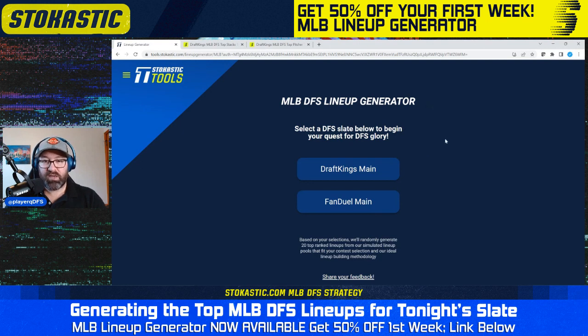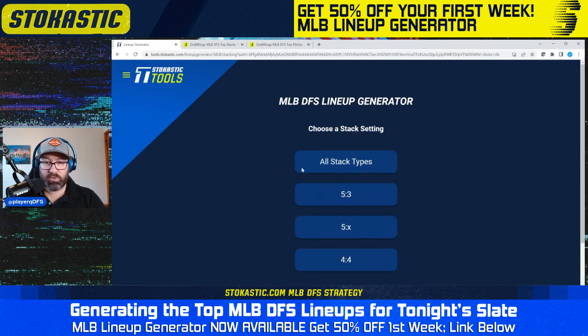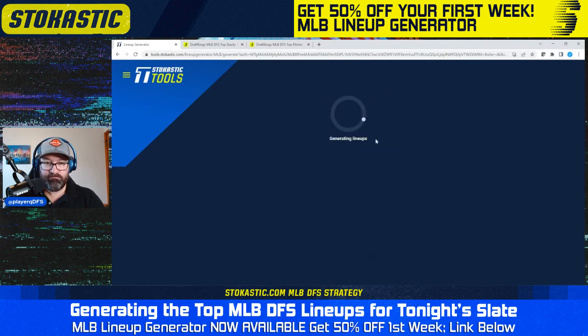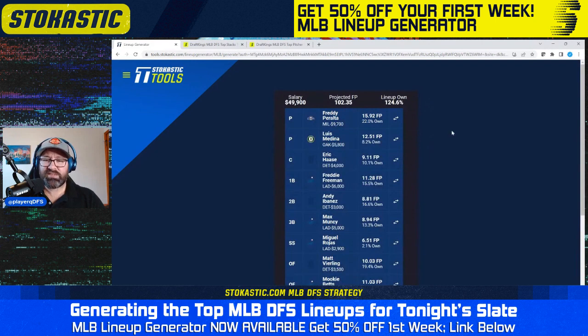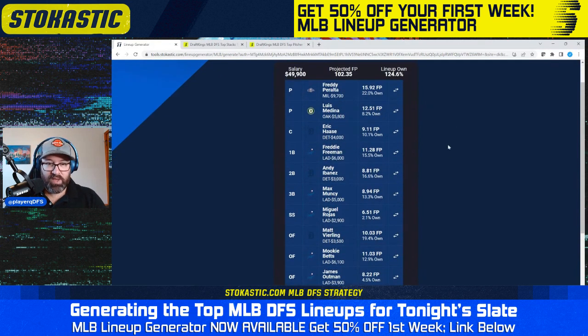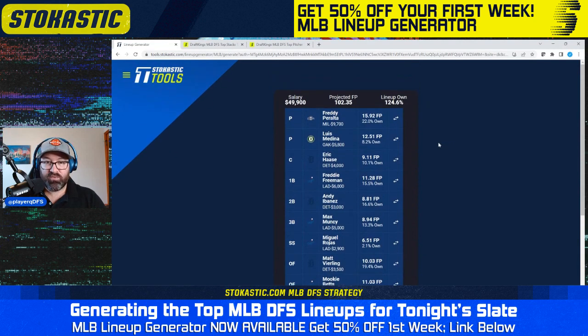I'm going to start by taking a look at some DraftKings lineups. In my approach, I'm going to go all stack types, all lineup types, so I'll get a mix of chalky, balanced, and contrarian lineups. Going to not lock anybody in. We just saw somebody yesterday get third in a very large field contest, so that was cool to see. We've had a lot of success with this tool recently. This lineup has a 5-3 Dodgers-Tigers stack with Freddy Peralta and Luis Medina as the pitchers.